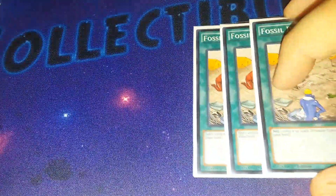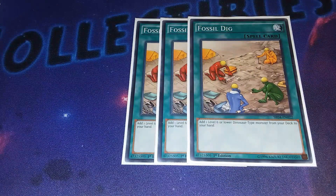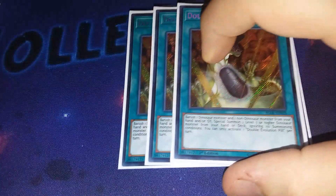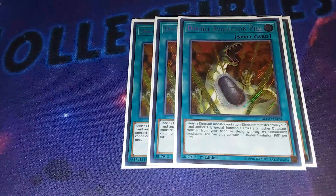Now into spells. For the dinosaur spells, you have triple Fossil Dig. I'm actually looking for the supers, but I'm crunching on time to get the rest of this deck put together so we'll take the commons anyway. Fossil Dig gets you Oviraptor, Alo, or Giant Rex to your hand - just get a free dinosaur to your hand and hopefully be able to combo off. Triple Double Evolution Pill - this is a free Conductor, Quatlus, whatever you need.